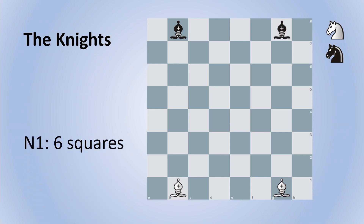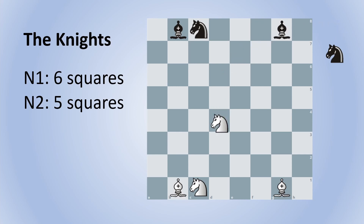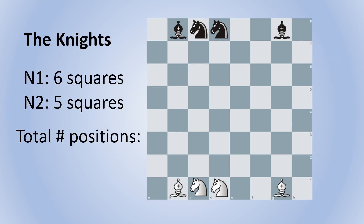Next come the knights. The first knight will have six squares to choose from, so I'll randomly assign the white and black knights to c1 and c8. The second knight will have five remaining squares to choose from, so I'll assign white and black to d1 and d8 respectively. Using the same counting principle as before, the total positions is just 6 times 5 equals 30, right? Not quite. The knights are slightly tricky. The knights are actually indistinguishable, meaning that for any given position, they could be interchanged without having any effect on the total number of positions.